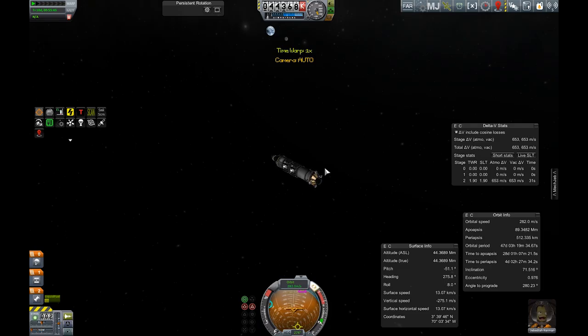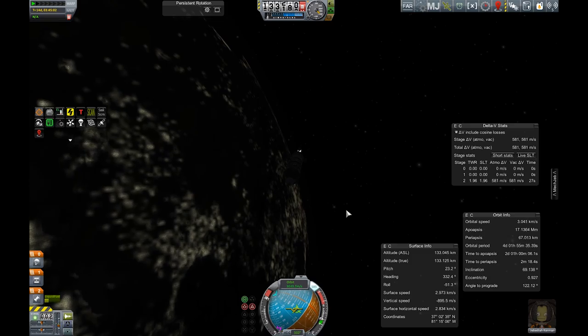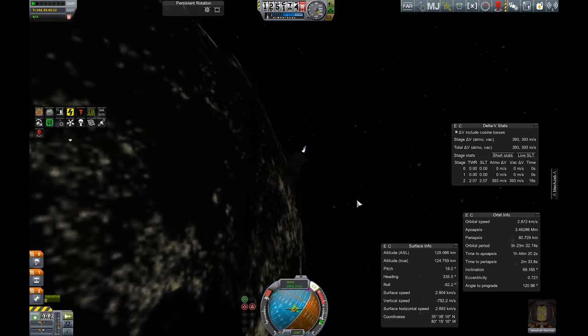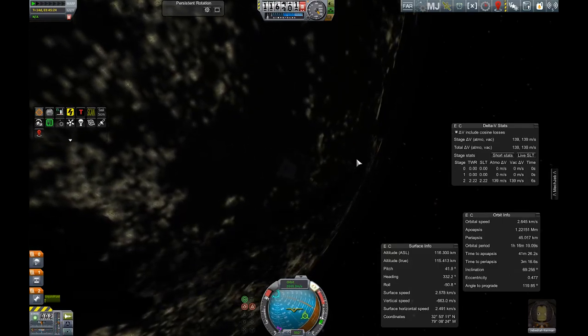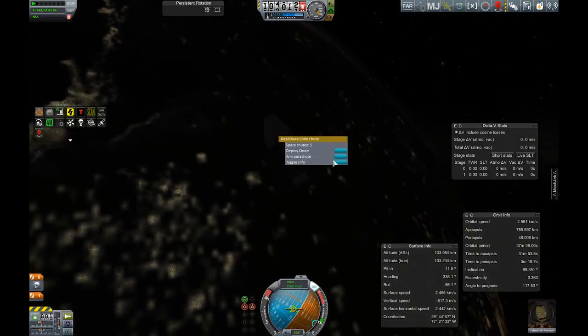Once we exit Minmus' sphere of influence, the orbital info tells us our periapsis is at 512 kilometers, so I'm gonna need to bring that down. I'm just gonna eyeball this between the retrograde burn and the other one — I forgot its name — but I burn here so my periapsis goes down to 49 kilometers. Then I adjusted a little bit to slow down and get the periapsis back up to nearly the edge of space, 67-68 kilometers. Once I reached 130 kilometers, I burned retrograde with all available fuel to get my periapsis down to just under 50 kilometers.